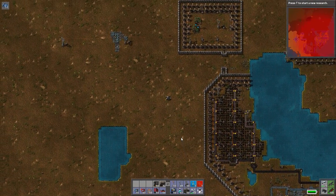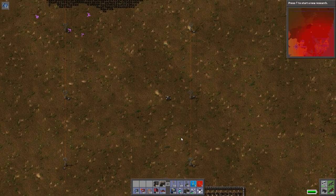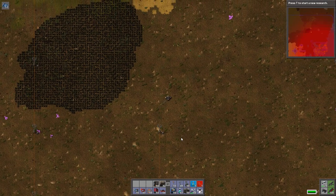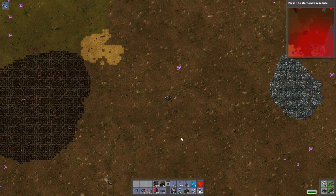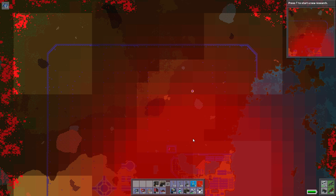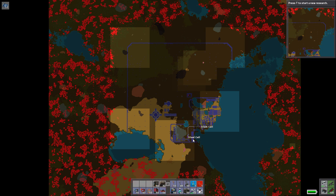Welcome back everybody to Factorio Meiosis, episode number five. When last we met, we were trying to figure out some blueprints for some rails. I've made that blueprint, and some more even after that. I spent a few hours clearing out a stupid amount of aliens. We now have a pretty big amount of space, and we've got access to several ore patches. We're going to make some cells.